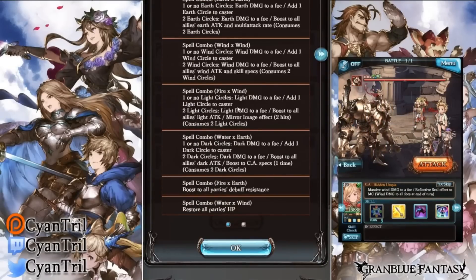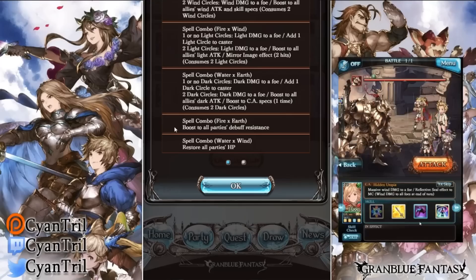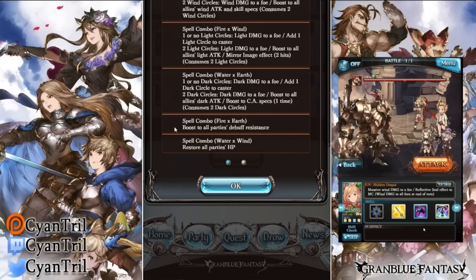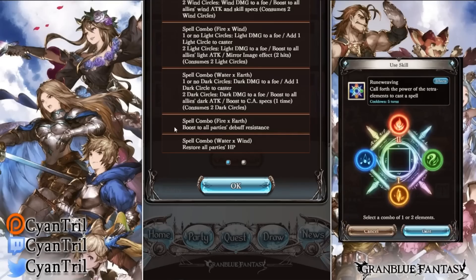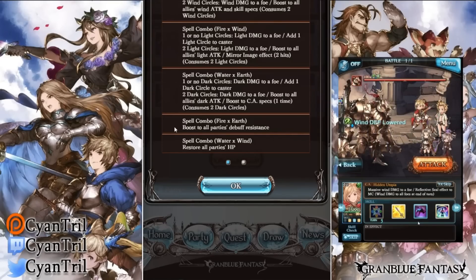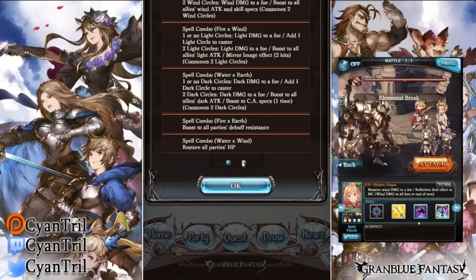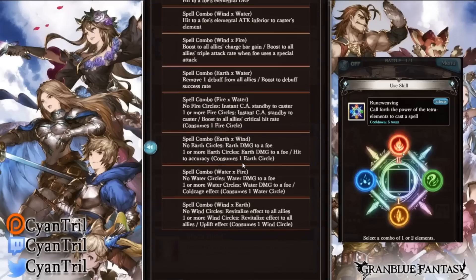Spell combo fire and earth boosts your party's debuff resistance for two turns — I don't think that's going to be used too much. One I would think is very important though is water and wind: you restore all allies' HP for 2500. That's a free heal for all your allies — could be used pretty commonly, though maybe not since you might as well play Sage, but if you're in trouble it's a free heal.